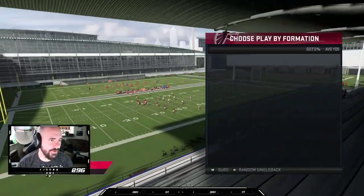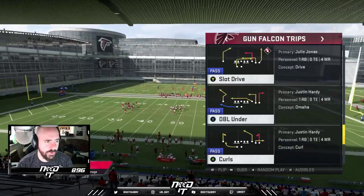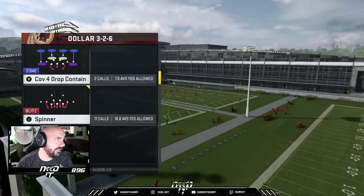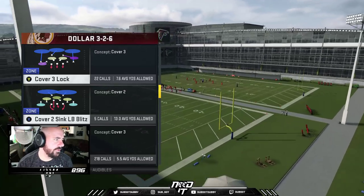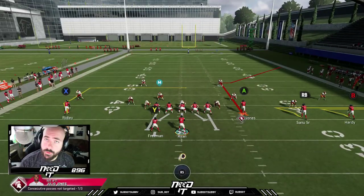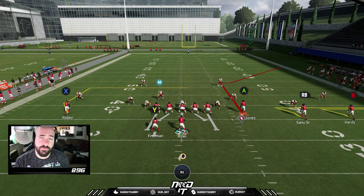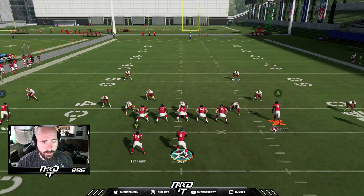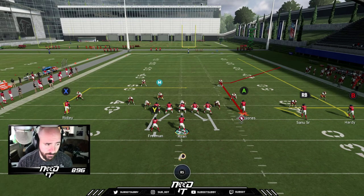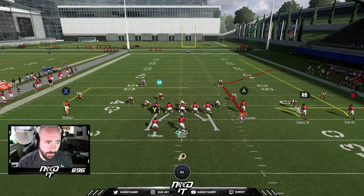Let's get to another play out of Falcons Trips. We went over Curls and Slot Drive, now let's take a look at Deep Corner. We'll go against cover three cloud, one of my favorite defenses. This is our corner route — Julio Jones is running a deep corner route, which is really deep. Now pass rush in Madden is pretty crazy even in regular squads, so throwing a 30-yard corner route is pretty unrealistic.